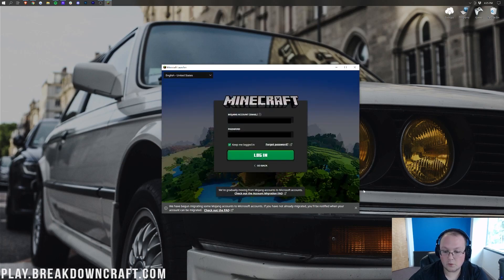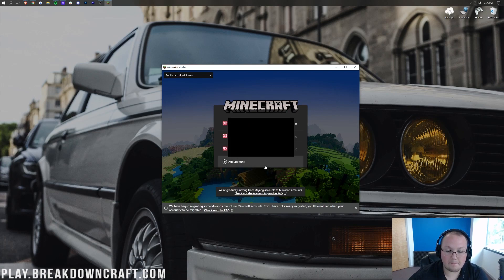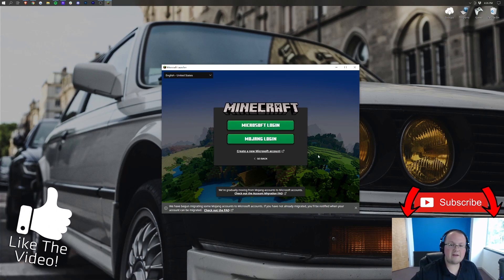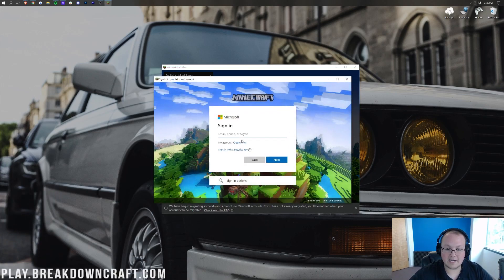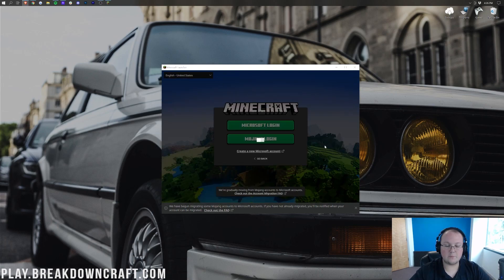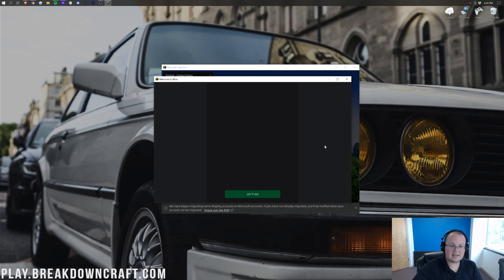So if we come back to Minecraft here, we should be able to play as normal after we log back in. It did log us out. If we go ahead and click 'Go Back,' we're now going to be able to log in to this account. I clicked 'Add New Account' and we can go ahead and Microsoft log in. It's going to open up this window where we can log in to our Microsoft account.